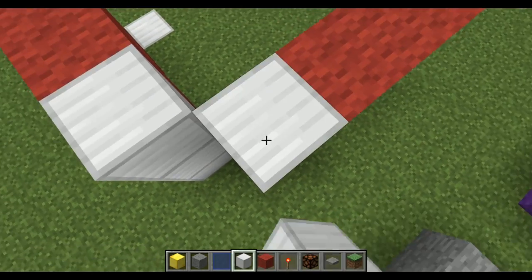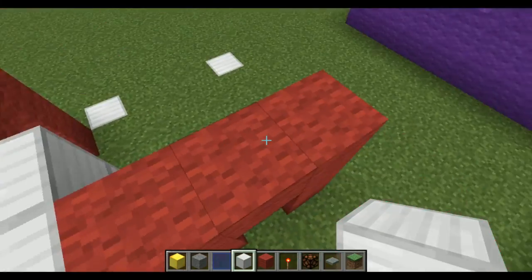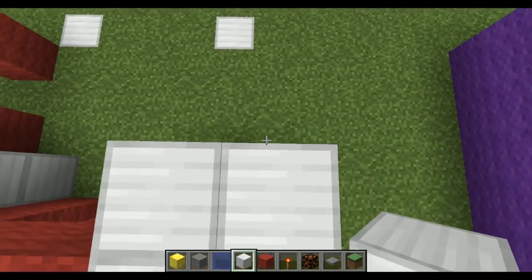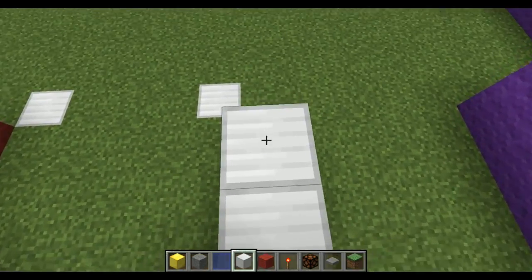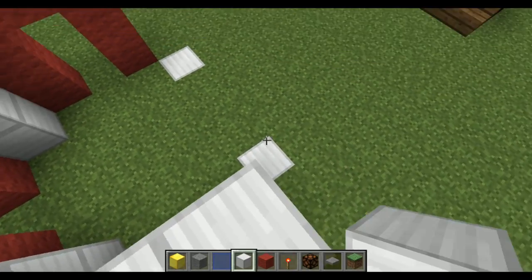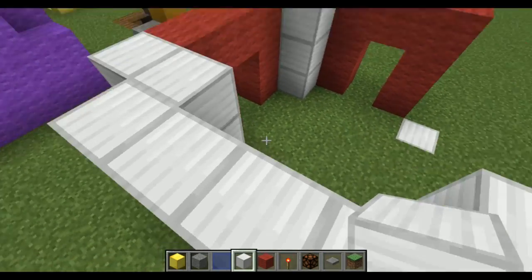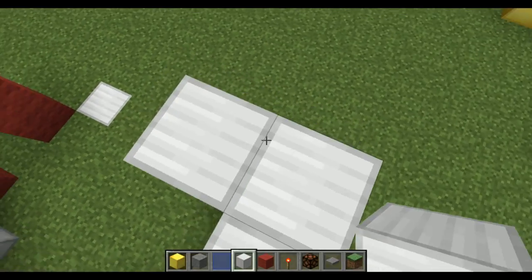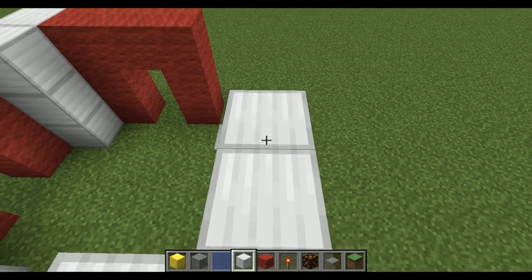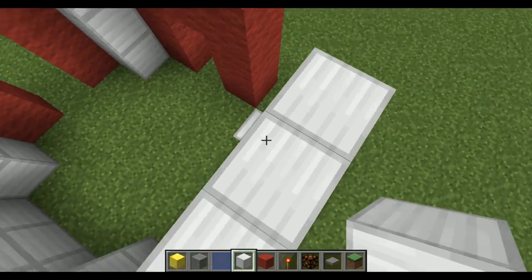It comes with these cool little corners, so let's build these corners up. It comes out one more, goes in, and then comes out again — so we have kind of this weird step. And the back is going to be all iron because I don't think there's an extra door there. We're going to bring that out, bring that in. Then bring these across, and that should be kind of the back end done.